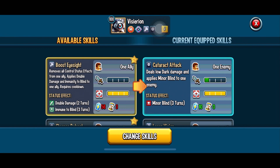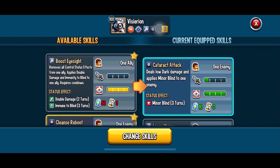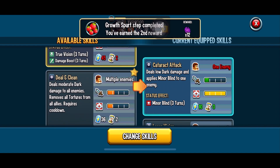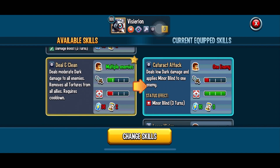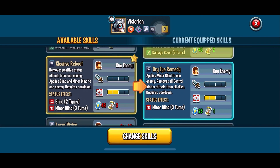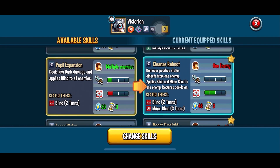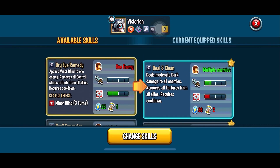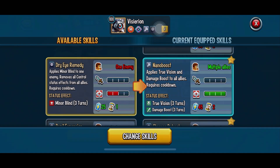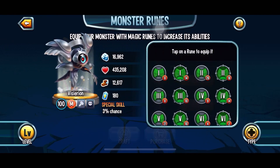Looking at his skills: he removes all control effects and applies double damage, which is good. Then he removes positive effects along with blind and total blind. There's also a torture removal skill, which is pretty good for a support. However, I do see a problem — he doesn't have a negative effect removal in his skill base. No negative effect removal for a support, and that's been a problem with many supports recently. It's really rare, like you see with other supports like Jolteen as well.